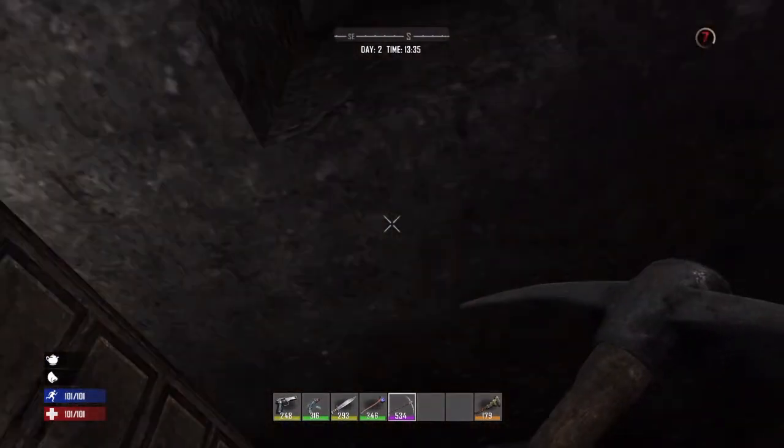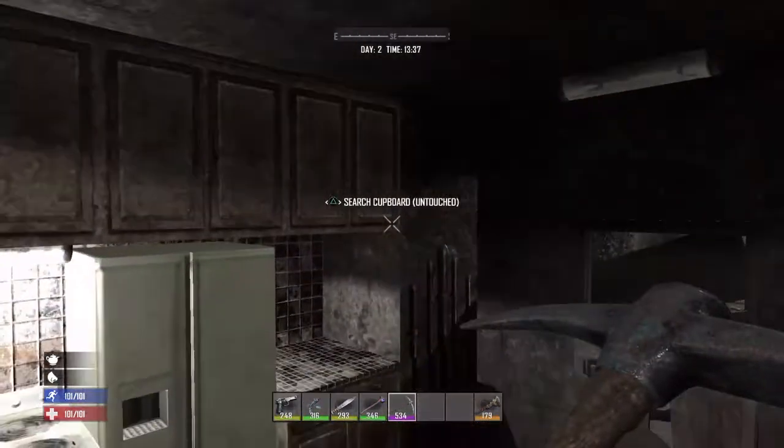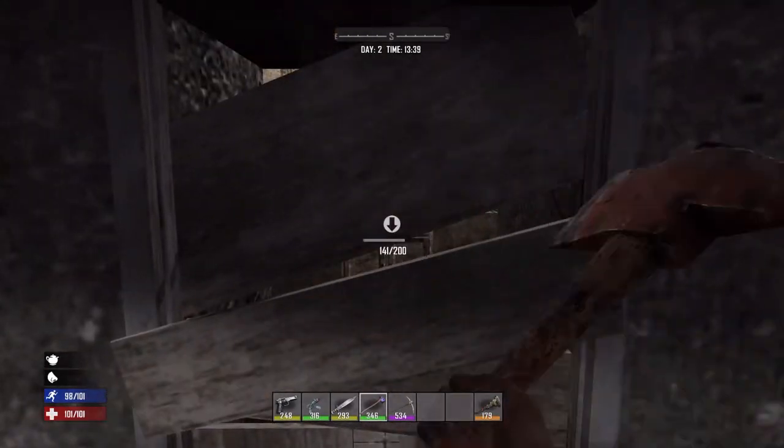Okay guys, so here we are. We've just broken down through this here vent. There are loads of covers to search and loads of rooms around. Let's break into this one just to the left hand side of the kitchen.